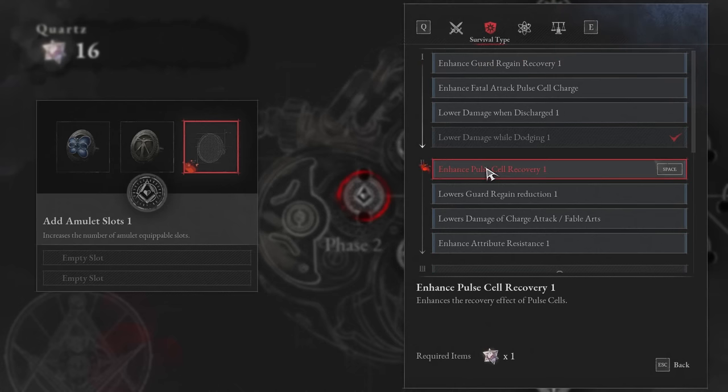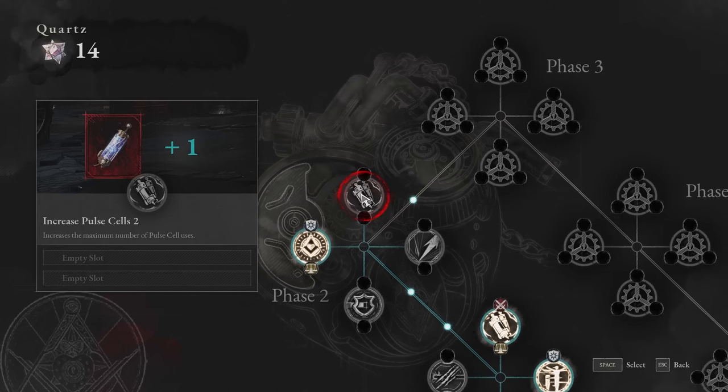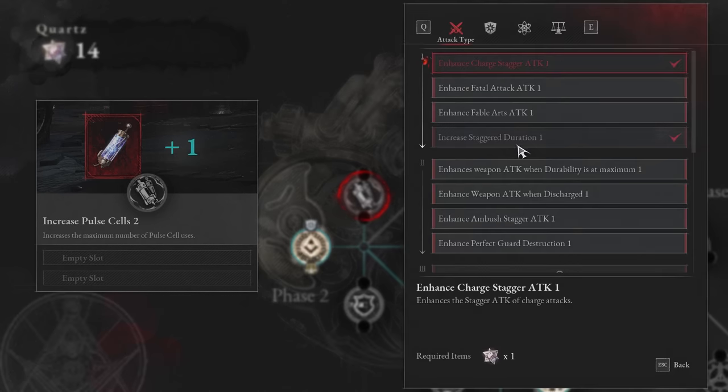First in survival I'd go for 'enhanced pulse cell recovery,' which will make your pulse cells heal for more. As your max health bar goes up, the pulse cells will feel weaker and weaker — this keeps it more in line and keeps you alive longer. One hundred percent take that first. Then I would go for 'item type and special grindstone increased effect duration.' When you unlock the grindstone, it's a way to set your weapon on fire, corrode it, or give it an electric effect. This increases saturation and can be incredibly powerful starting a boss fight.